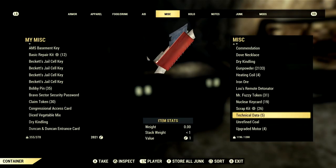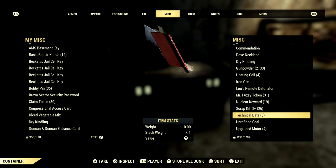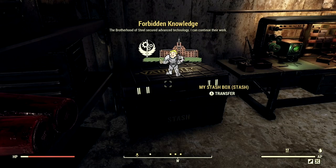Starting off, what you're going to want to do is get your hands on some technical data. Now I don't want you to grab every single bit of technical data you have at once — just one of them. Leave the rest in your stash, because you cannot drop them on the ground. But once you have that technical data, you will start the Forbidden Knowledge quest.